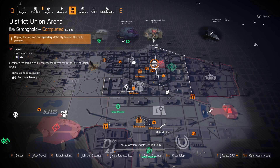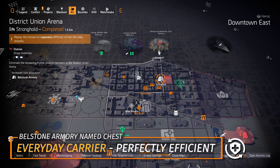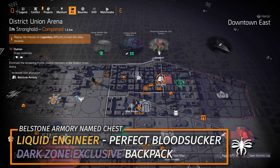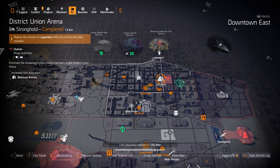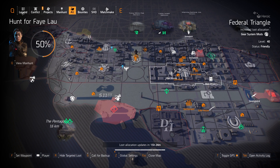And then we got Bellstone next at District Union Arena Stronghold. If you're looking for the Everyday Carrier or the Perfectly Efficient chest piece, you can farm that today, or get a piece for your Foundry Bulwark tank set build. Keep in mind the Liquid Engineer with Perfect Bloodsucker backpack is a Dark Zone exclusive — you'll need to wait for Backpack or Bellstone Armory targeted loot in the DZ, or find a named item cache. That about wraps it up for the East Side — let's check out the New York City area.